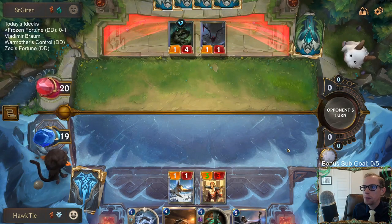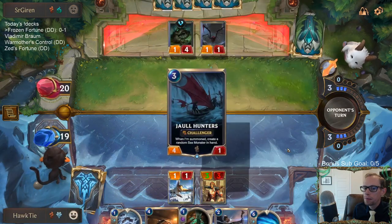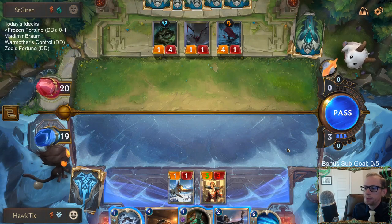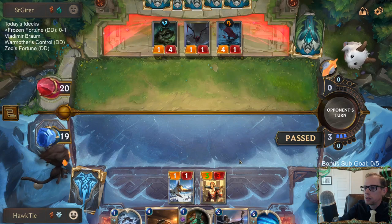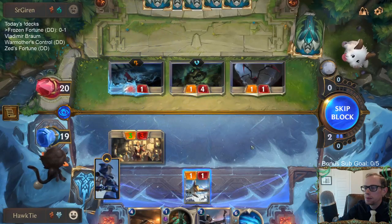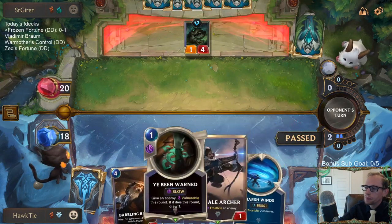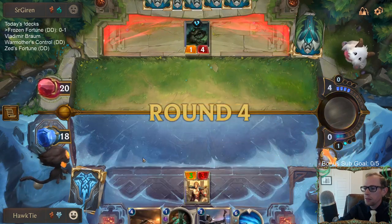Real good start for them — Hapless Aristocrat, Darkin Toad. That's going to be difficult to fight through. I don't know if I play Ice Vale Archer right now — I don't think I do. I'm just going to save it.